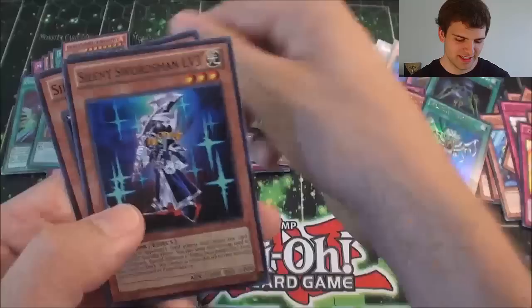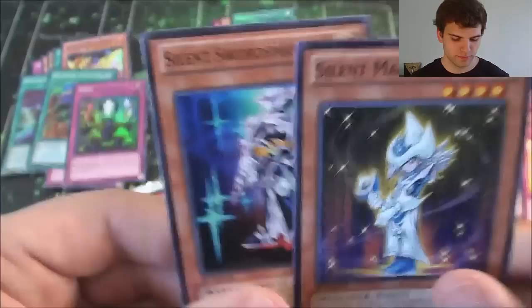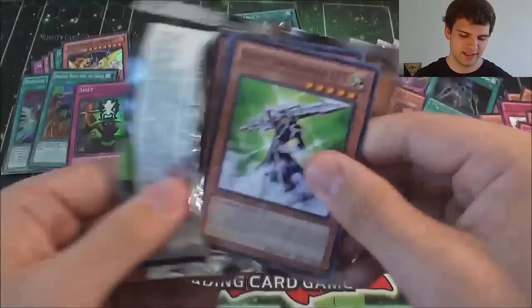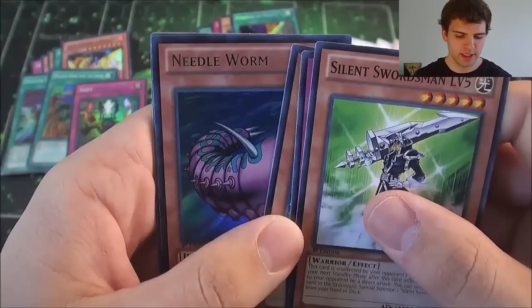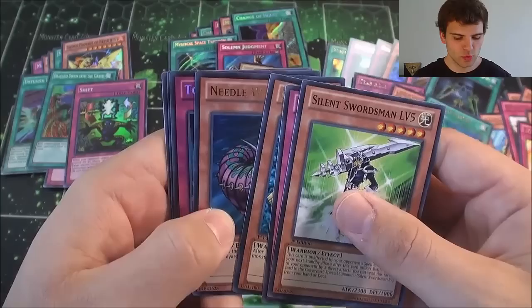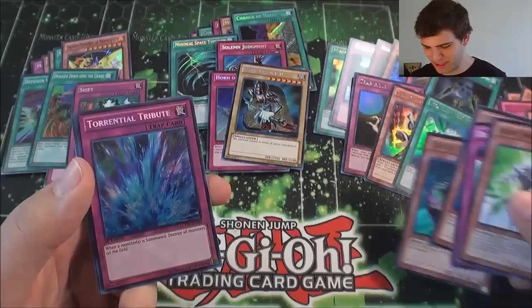Silent Swordsman Level 3 and Silent Magician Level 4. Alright, here we go — last pack of destiny. We got a Silent Swordsman Level 5, Draining Shield, D.D. Warrior, a Needle Worm for our Ultra Rare, and for our Secret — oh baby — a Secret Rare Torrential Tribute! Wow!